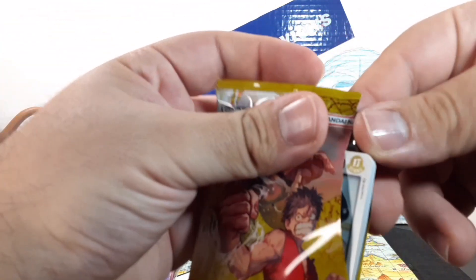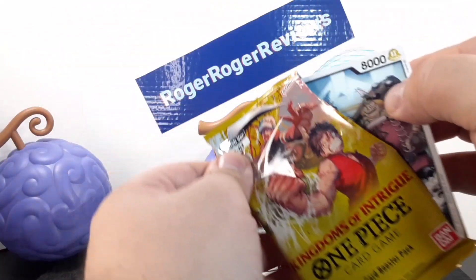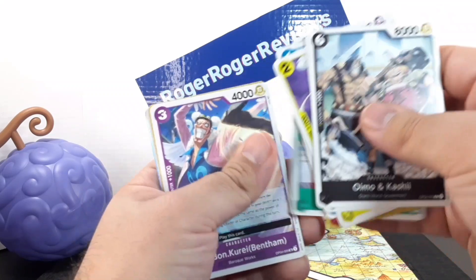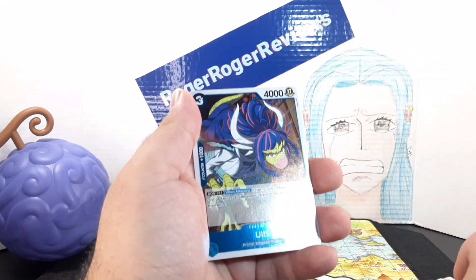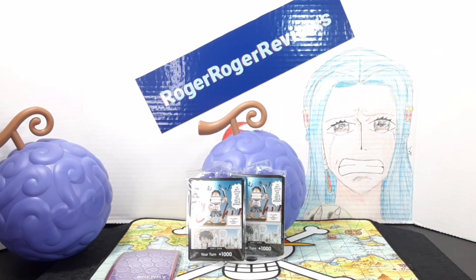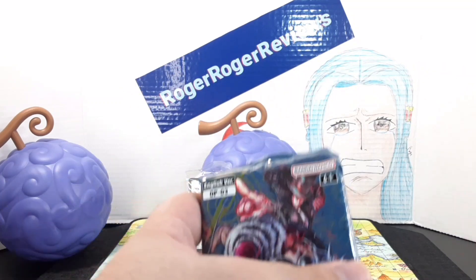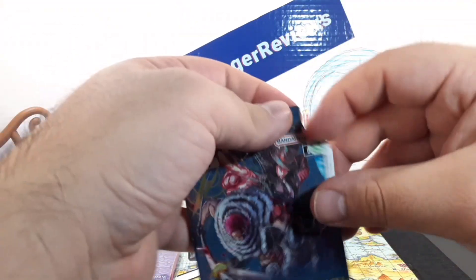I'm really hoping I can at least pull one of the parallel arts from either set — I'm missing most of them. Here's our second pack. We have Lao G right there. We have Ulti as a rare and Doflamingo. We've pulled two super rares already, so the pull rates are pretty crazy. We might even get a parallel on this one — I'm hoping.